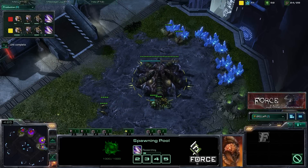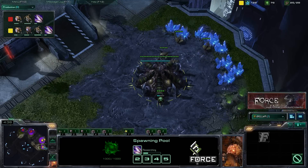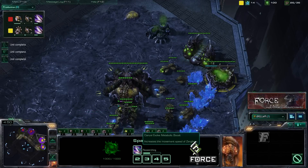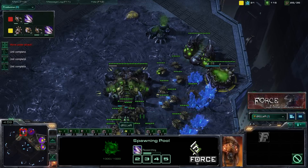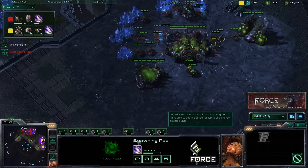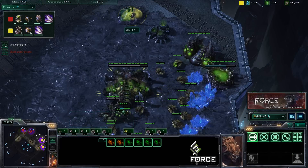Speedlings are so much more effective than regular zerglings without speed. If you don't get metabolic boost it cuts back on your scouting ability and your ability to run across the map quickly - your ability to respond to what your opponent's doing, whether counter-attacking or defending your base. So make that an important part of whatever strategy you go for. We also saw queens come out when that second hatchery came up: a queen at 18 and a queen at 20. We moved into his base with our couple of zerglings right when that spawning pool came up.